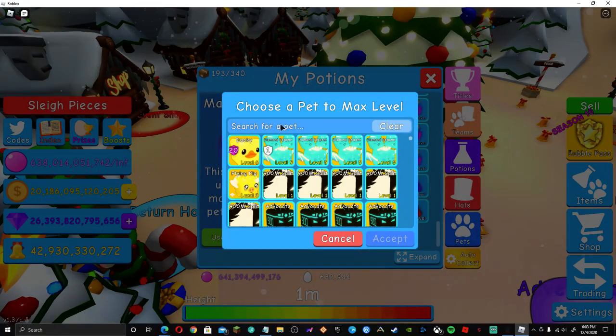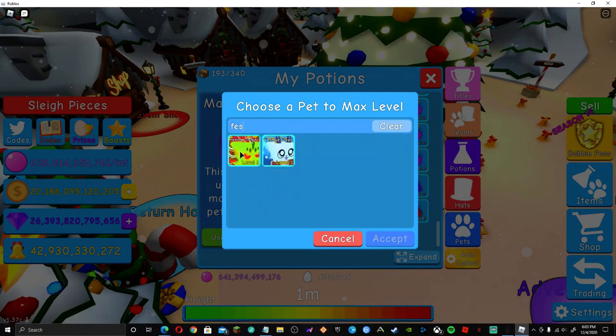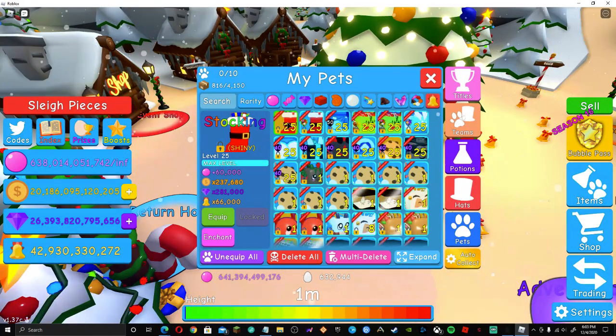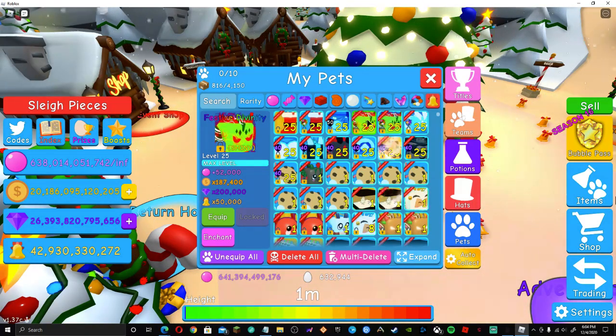All right, maxed that out. Max level Stalking Shiny is 60,000 bubbles, 237,000 coins, 281,000 gems, and 66,000 bells. Let's check out the Festive Didentity: 52,000 bubbles, 187,000 coins, 200,000 gems, and 50,000 bells.